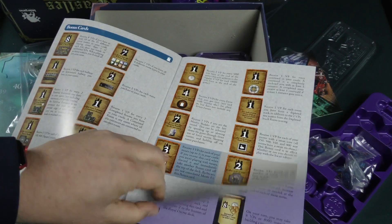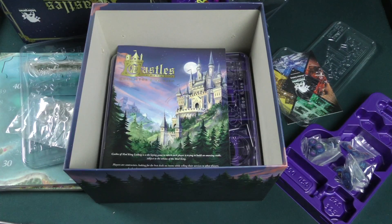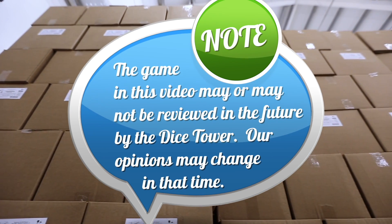I wonder how complex it is to play with everything in the game, but the rules aren't that long. This actually looks a little bit more manageable than the Suburbia one. Well, that's a lot of cool stuff. That is an unboxing of Castles of Mad King Ludwig — the Royal Collector's Edition. Anyway, until next time, I'm Tom Vassell and you've been watching the Dice Tower.